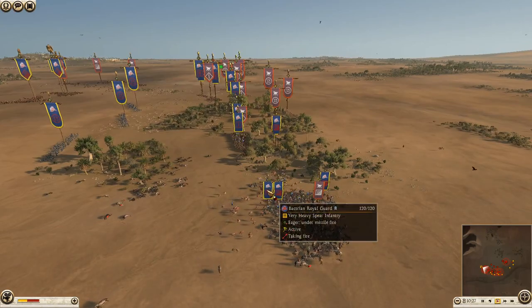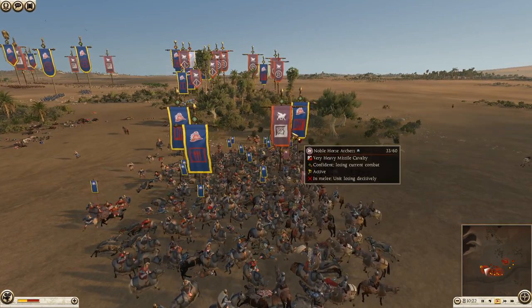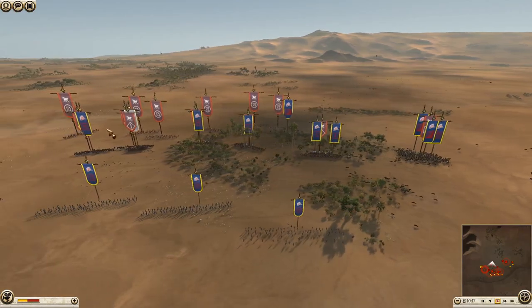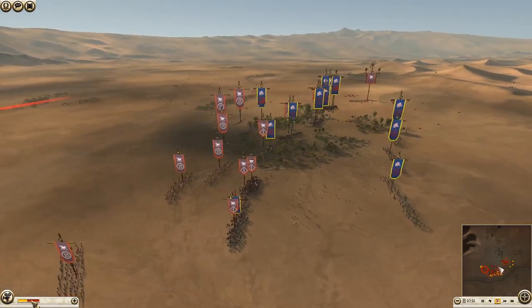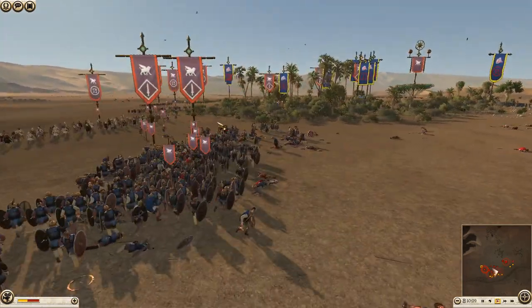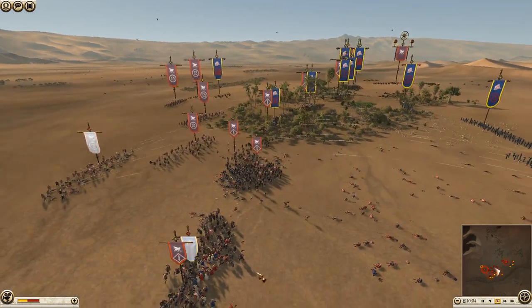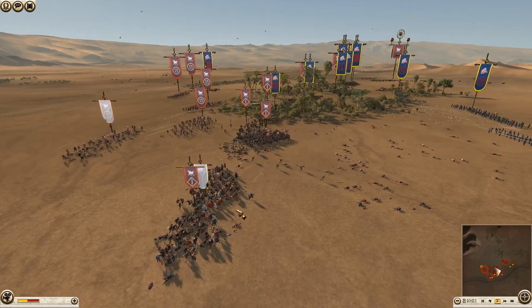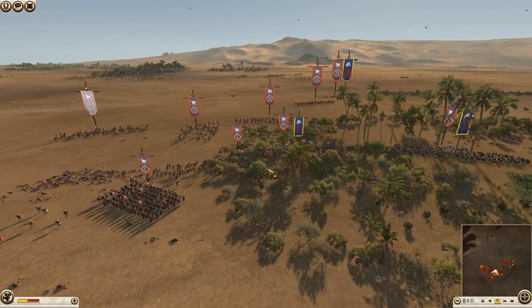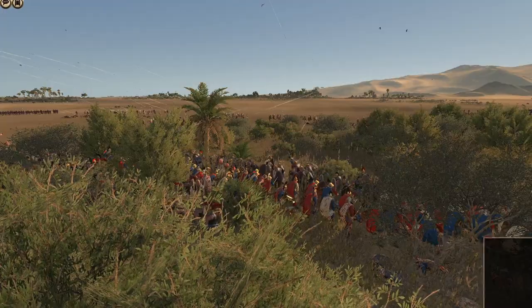I'm sending Bactrian Royal Guard in to help support the Noble Horse Archer fight. We've already routed the Cataphracts but there's just them left, which is surprising. The unit that got encircled is now gone, so he'll move down the line trying to kill them all off. Already this one's breaking — it's fleeing its flanks.